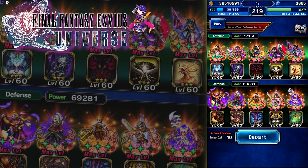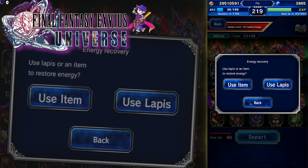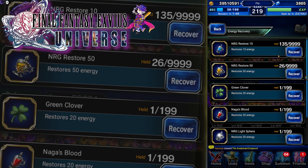About 40 runs of this would level a unit from level one limit burst to level 40 — so 40 for 40. Let's just go in, I'll show how easy this is. Gotta refill my energy real quick.